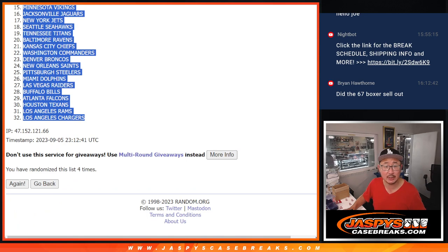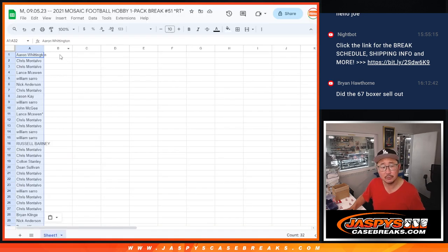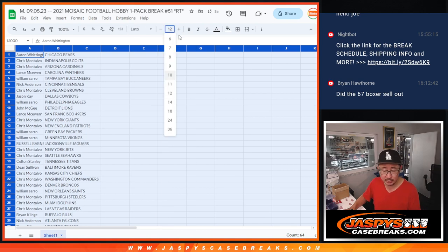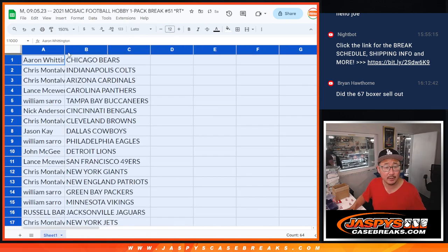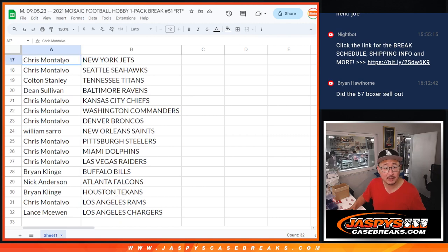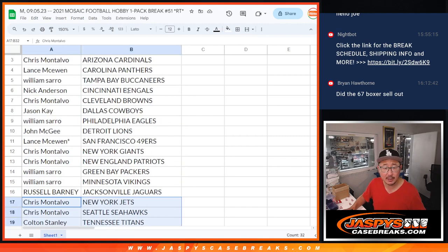Did the 67 box sell out? I don't think so, unless someone just sold it out right now. If you go to jazpyscasebreaks.com, you can see the spots left number on there and see what's left. Alright, there's the first half of the list. There's the second half of the list right there.